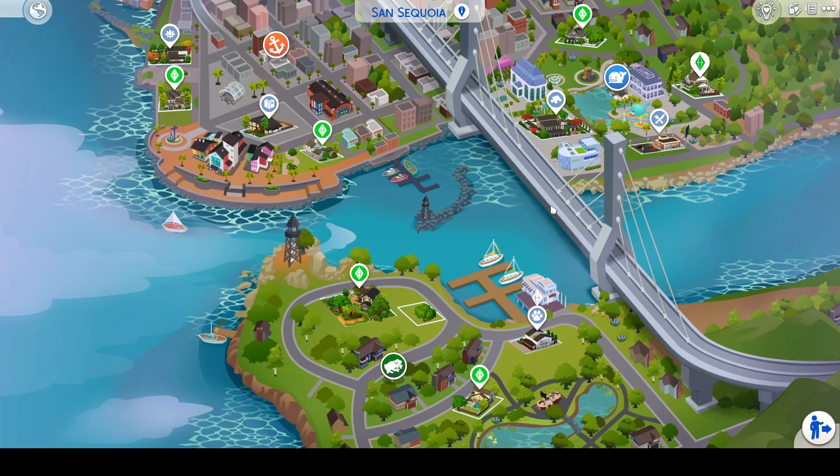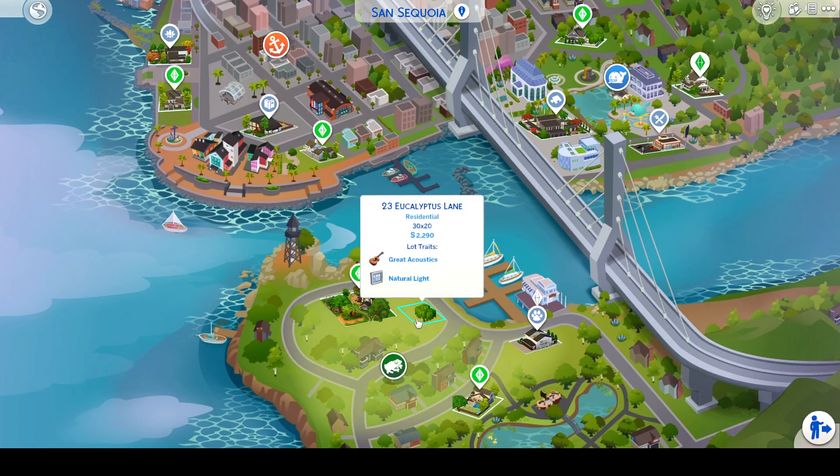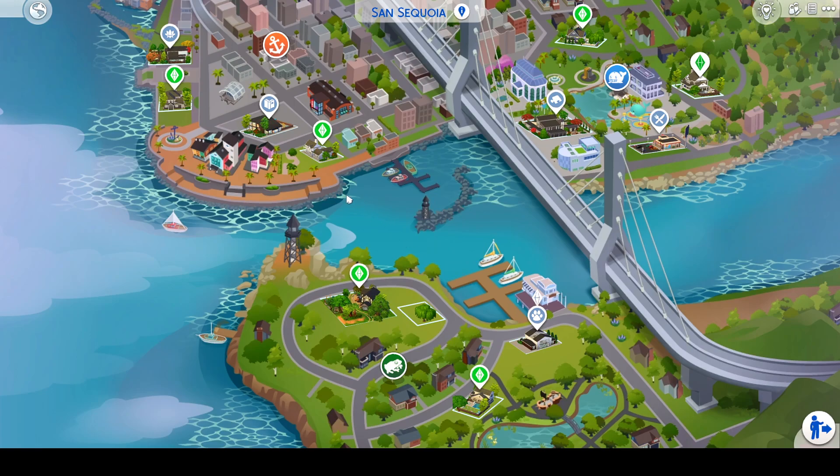So here's San Sequoia. I have added in a library — there was already a library and a recreation center here, so I just redid those. I also added in a spa because obviously parents need a relaxation day as well. And I added in a family diner as well. I also added a vet clinic over here. And then for the quote unquote starter build, it's an empty lot — I didn't build on it, so you have creative freedom for that.